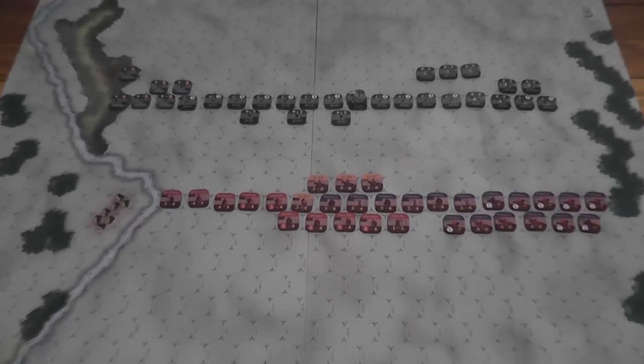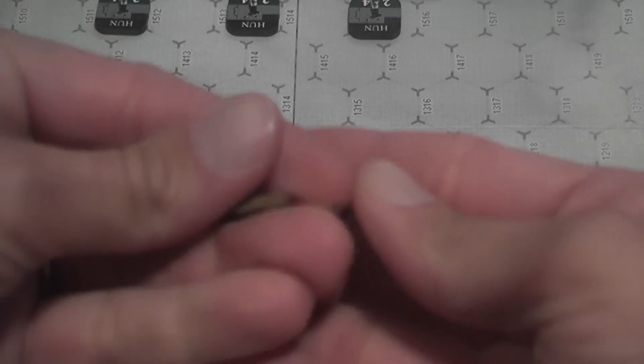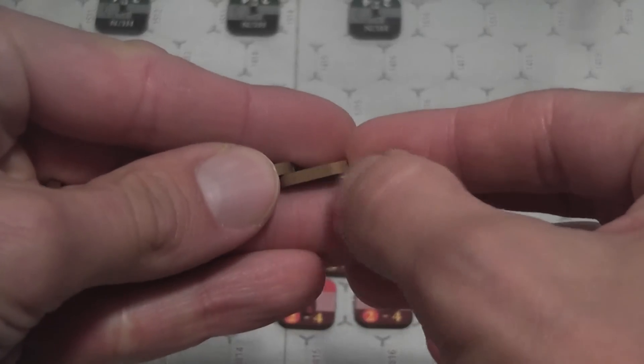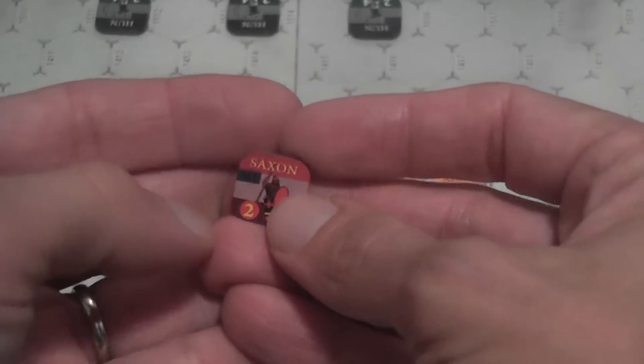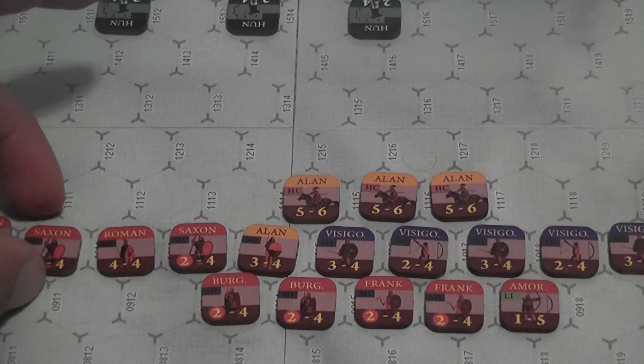Units are represented by these counters here, which are pleasantly thick. They are dirty with soot when you first punch them, so you will have to clean the edges. On the plus side, after that you have counters that are really nice looking and pleasant to manipulate — and they are clipped already, hooray.